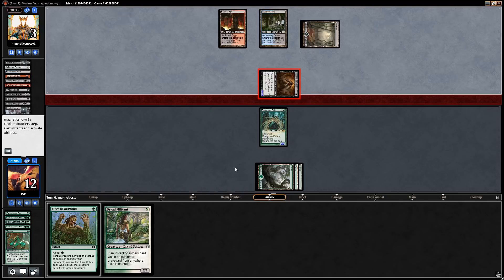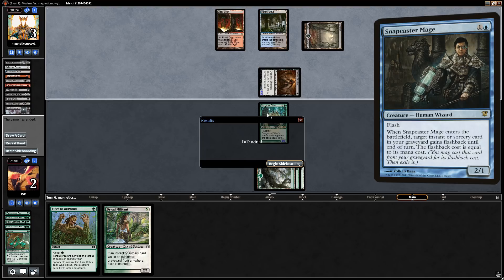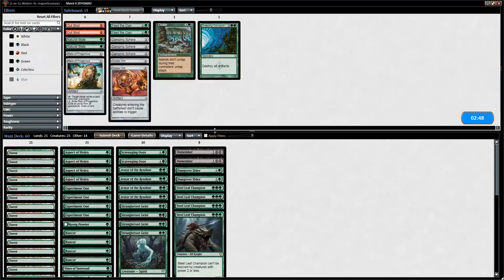Opponent attacks, putting us at risk of dying to Lightning Bolt, another Street Wraith, or Temur Battle Rage. Blocking doesn't help us win, so we just take 10 and hope for the best. Down to two, our opponent had nothing for Dungrove Elder but attacked anyway. We concede — time to sideboard against Grixis Death Shadow.